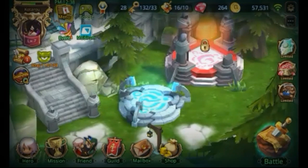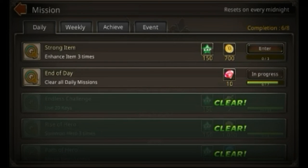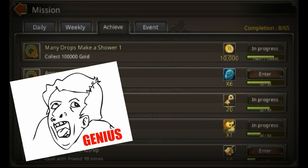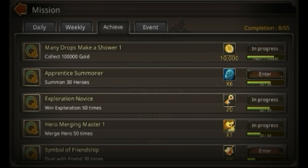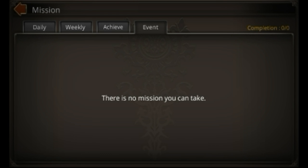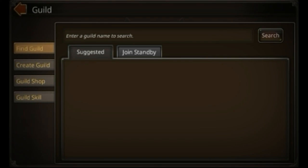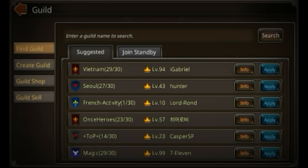Go to Missions — you get daily missions and weekly missions, which are on the weekends. You can achieve them as you go. They also have guilds, which are kind of like a clan.